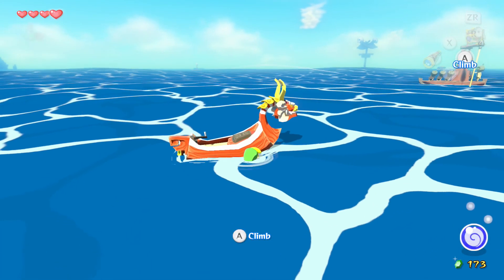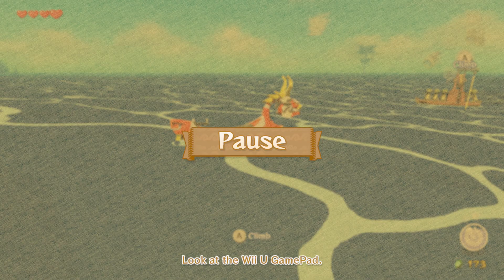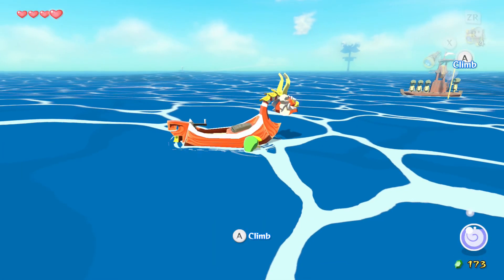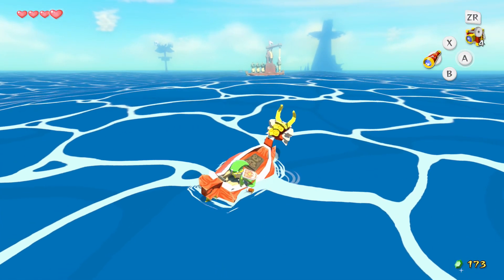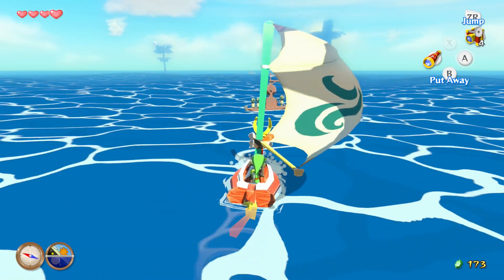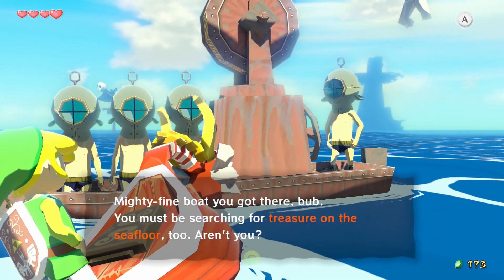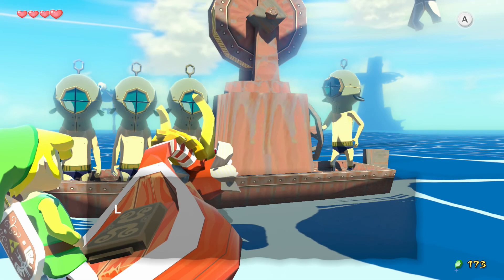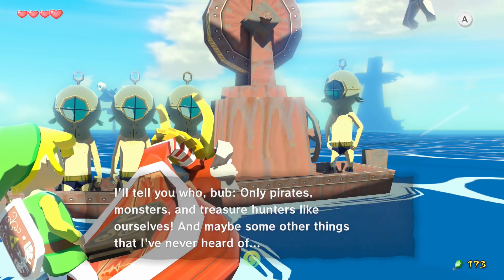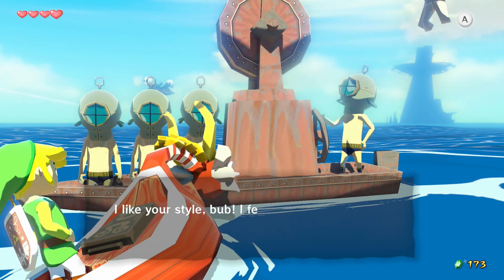We already have a piece of heart. We could check the Tingle bottle — I just looked at it. Whoever sent it didn't have the Pictograph Box. Let's talk to these people, though. They just explained the whole concept of finding treasure on the sea floor. I'll explain that once we can actually do it.